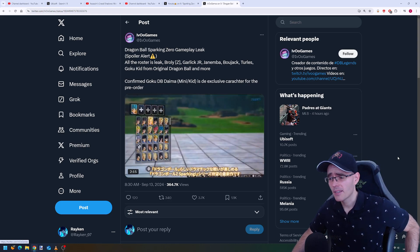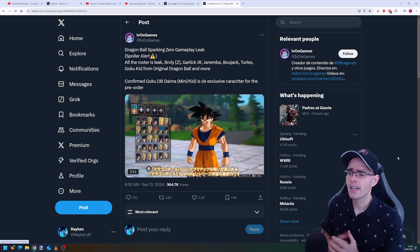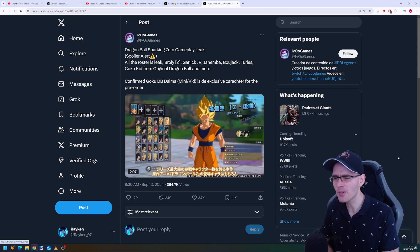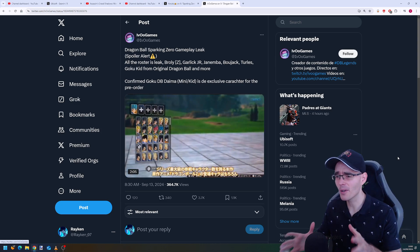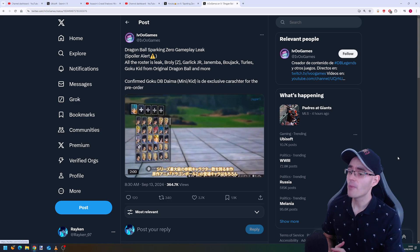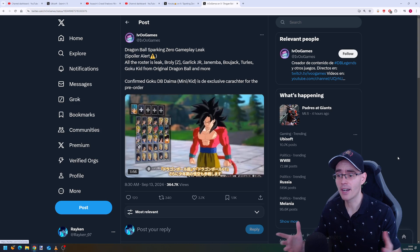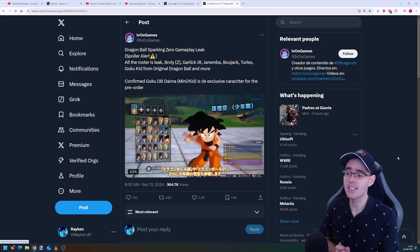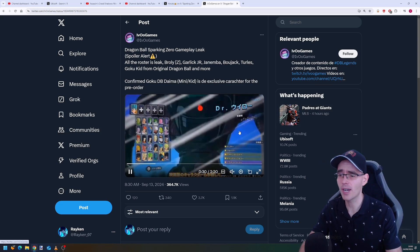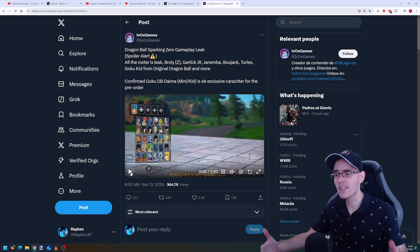Welcome back to the channel. This is absolutely crazy — we just got a leaked video which has been going around online. Pretty much lots of people already know what we're going to get for the last roster additions for Dragon Ball Sparking Zero, and also confirmation of the pre-order character. We now know it's going to be Goku from Dragon Ball Daima.